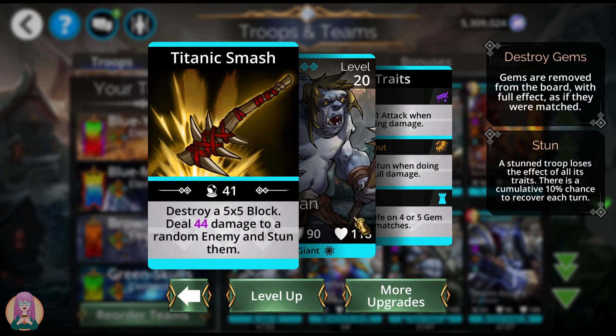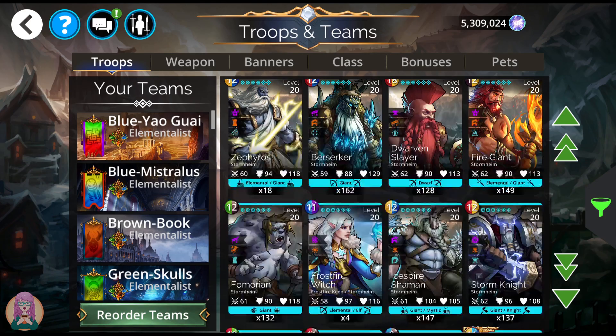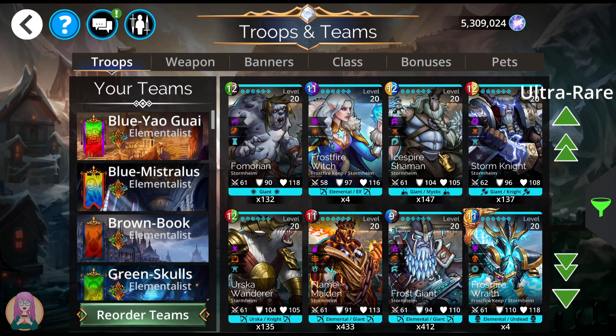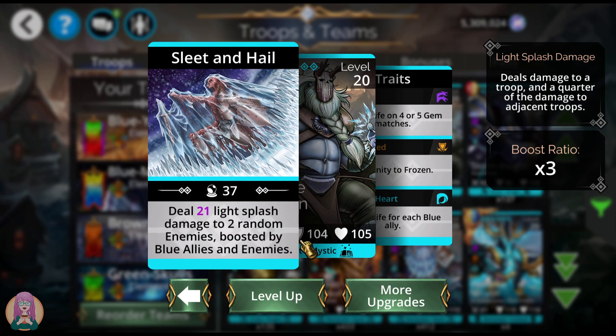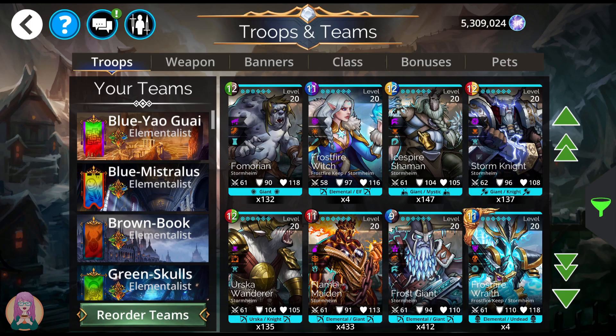Vomorian destroys a 5x5 block — taking all of those gems as if they were matched — deals damage to a random enemy and stuns them. He has the huge trait and inflicts stun when doing skull damage if you put him at the front of the team, though he has no skull damage reduction. Frostfire Witch you cannot get — she's from Frostfire Keep. Ice Spire Shaman does light splash damage — full damage to the target and one quarter to adjacent troops — to two random enemies, boosted by blue allies and enemies with an extra three for each. He has the big trait but nothing really special.